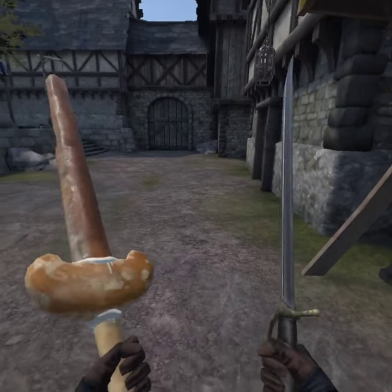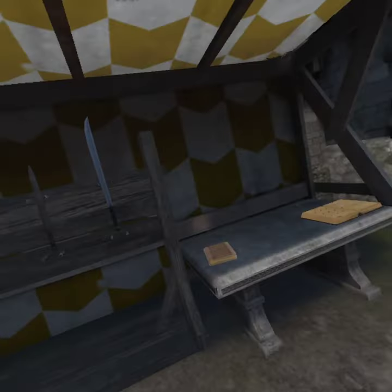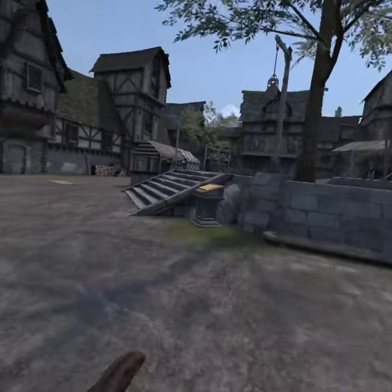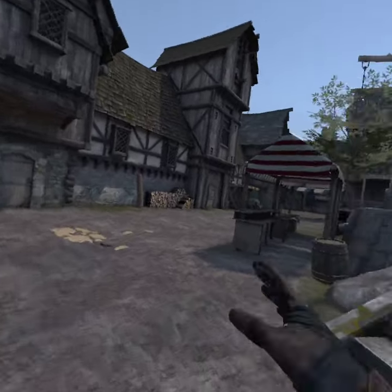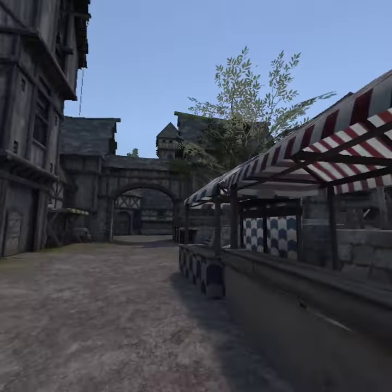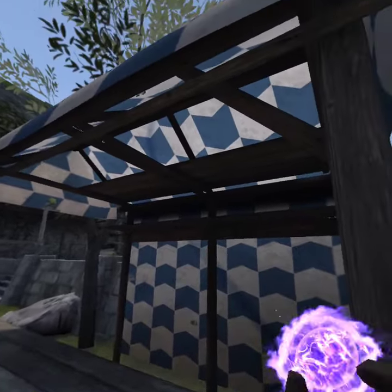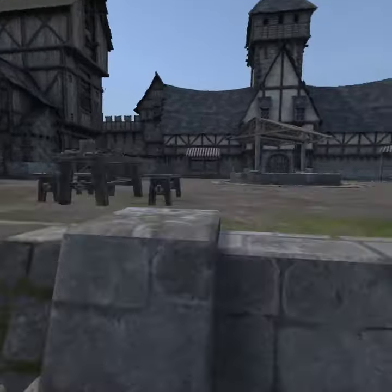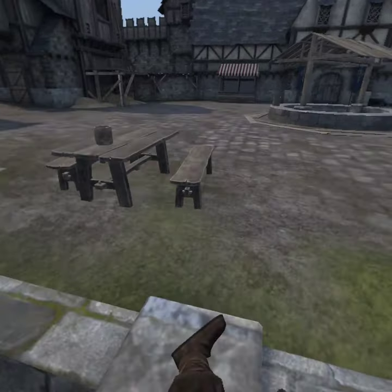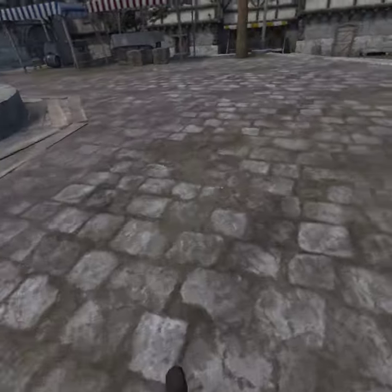Here's how to find all the secret weapons in Blade & Sorcery. The first one: if you're in a map like the market, you want to go over here to this blue thing right here. Then you want to use this magic power and push it back, then go over here. The sword should be waiting right here. Grab it, and boom, you have a new sword.